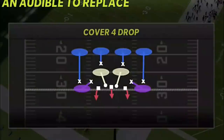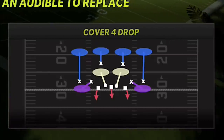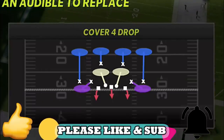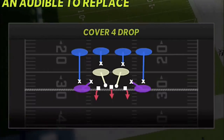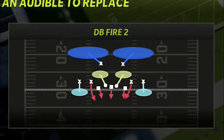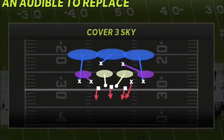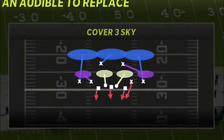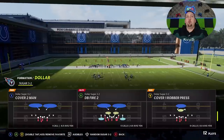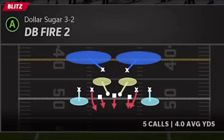This is the formation I'm going to show you. I already went over the Cover Four Drop in the previous video — that's the number one run defense and a very good pass defense that doesn't get a lot of pressure. If you missed that and want a full breakdown, I have a link in the description. I'm going to go over two blitzes in this video: the DB Fire Two, which I covered in that original video but will go over again, and the Cover Three Sky, which I did not show before. The Cover Three Sky might actually be an even better blitz and is definitely a better deep passing defense. My number one pass defense on this is the DB Fire Two.